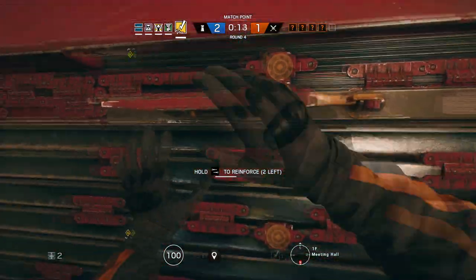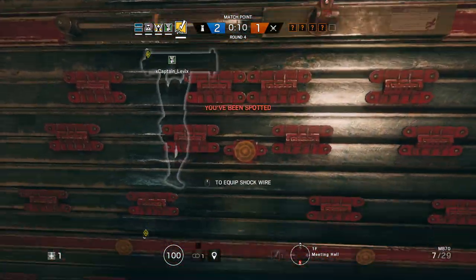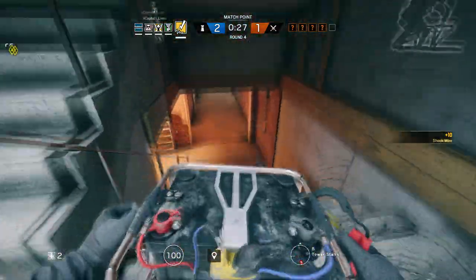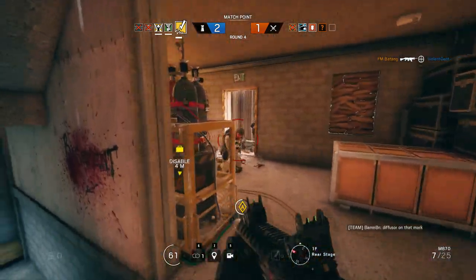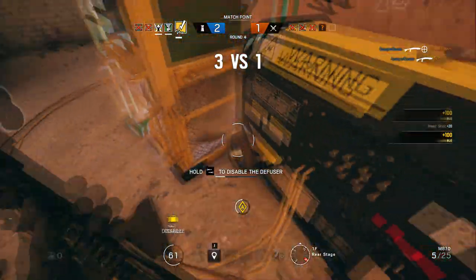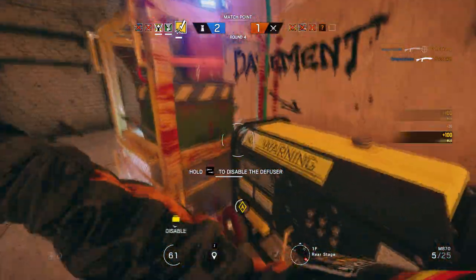Place Bandit's shock boxes on reinforced walls to keep them from getting blown up, or use them in tandem with razor wire to take out drones at choke points like stairs. The MP7 is one of the best SMGs in the game and works with an ACOG scope pretty well, but I'm also very partial to the pump-action shotgun because its damage, range, and cycling rate are all really good.